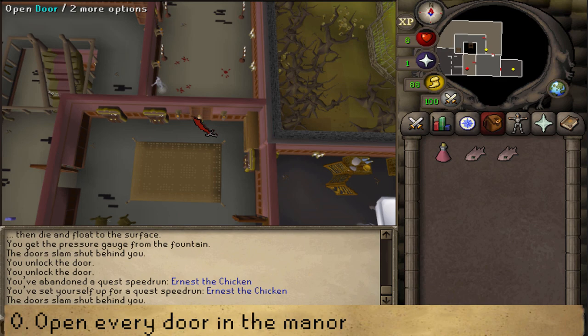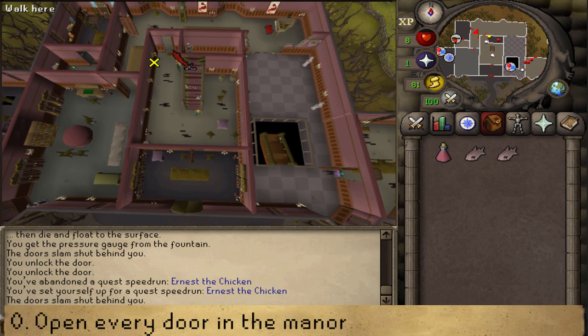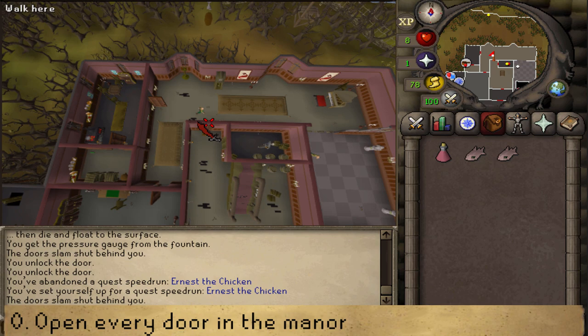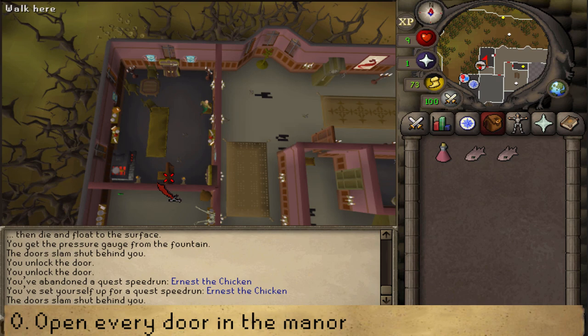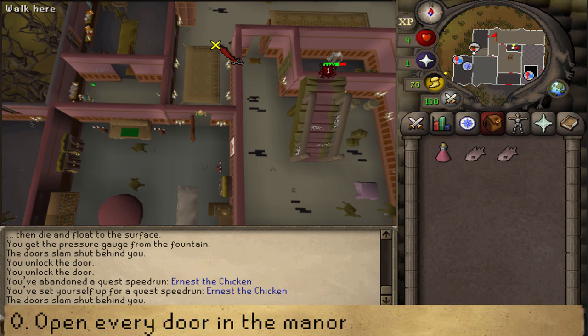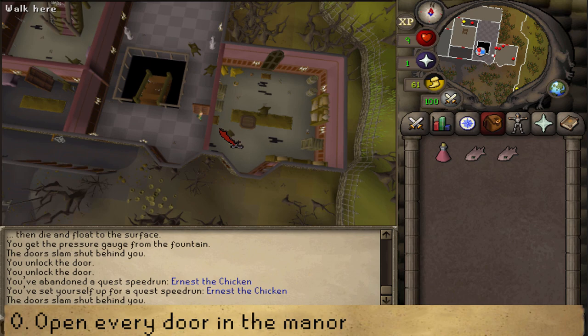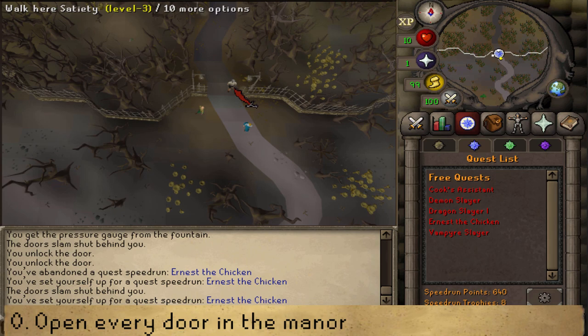The next door is next to the zombie — close and open. Then the kitchen one, both of them, close and open. As well as the one towards the library — close and open. Then the one next to the spade; the spade is located in the northwestern corner — close and open. That's the final door, so let's set up the speedrun now.